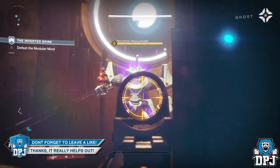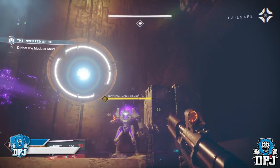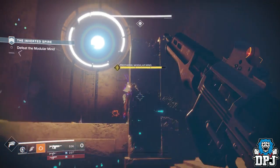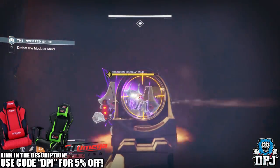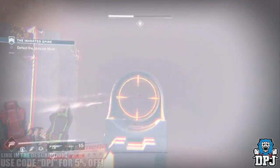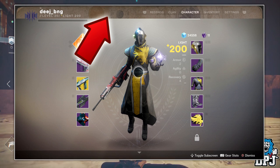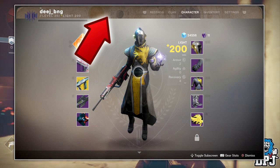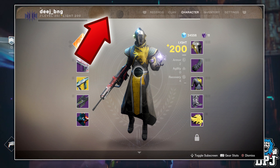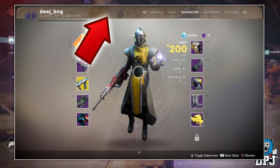Destiny 2 is fast approaching and I just cannot wait, but it's been confirmed that there will be ways for us to showcase our accomplishments from Destiny 1 within Destiny 2. Within Destiny 2 you can showcase your accomplishments from Destiny 1 in your character select screen — notice at the top of the image on screen now, you can see this epic looking banner. There are things you can do now within Destiny 1, and you only have a certain time to get these things done. They will reward you banners for Destiny 2 which you'll showcase right there at the top of your character select screen.